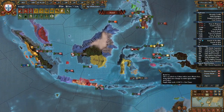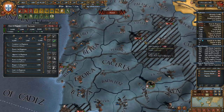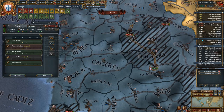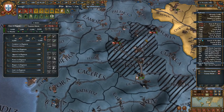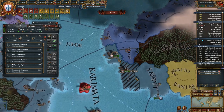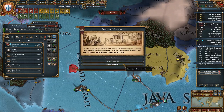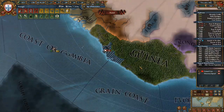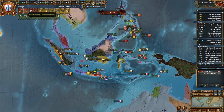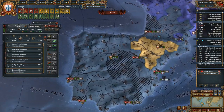We can deal with both of those right now. This guy's got 39,000, so he can hopefully beat these guys. Go there, but you actually need a general. Oh my god — I think finally we can stop dealing with so many rebel issues.